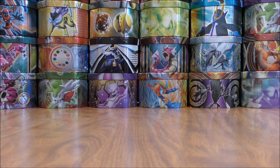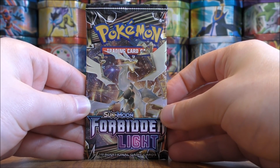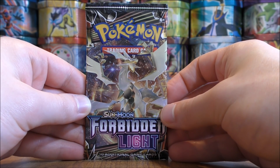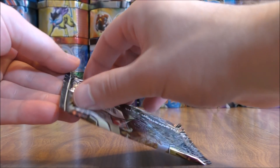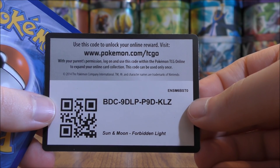Something I found with this set is that rare hollows are very easy to pull. I've opened up a couple of booster boxes worth of Forbidden Light booster packs on my channel. I pulled a lot more rare hollow cards than ultra rares and secret rares, which is a bit disappointing because there's not really that many valuable cards in this set. Ultra Necrozma is the featured Pokemon for Forbidden Light — it is the most valuable regular GX, GX Full Art, and GX Rainbow Rare in this set.